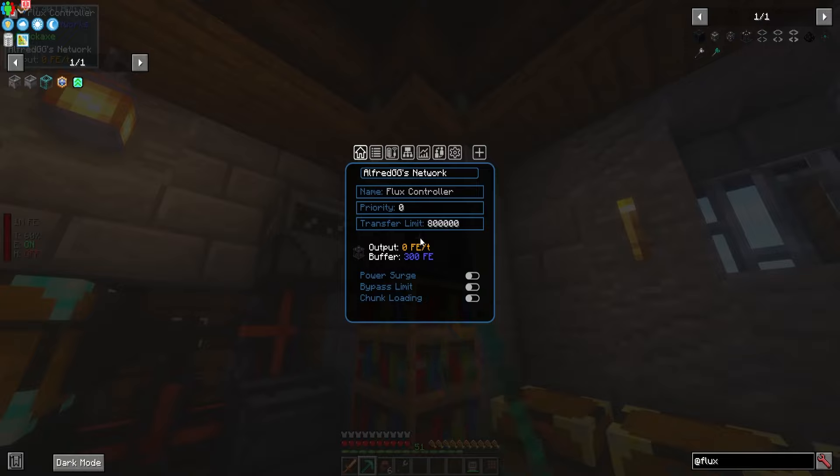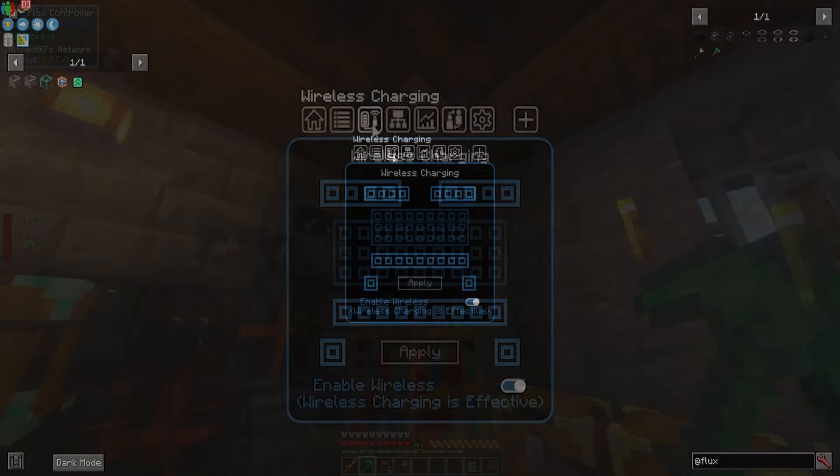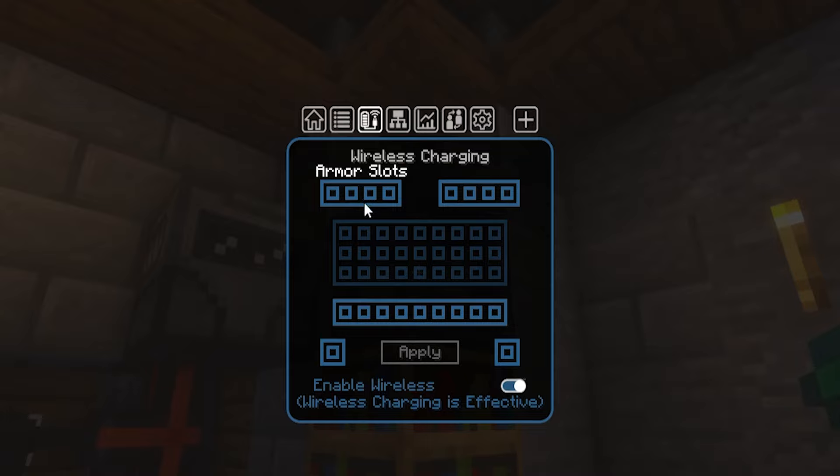Once you create the controller, set your network in the Network tab and head to the Wireless Charging tab. Here, you can select which parts of your player items that you would like to wirelessly charge.